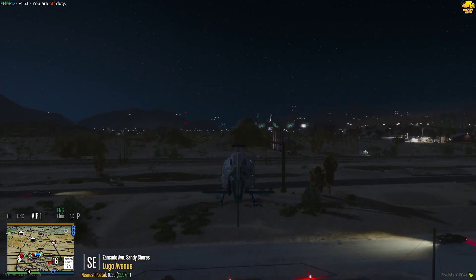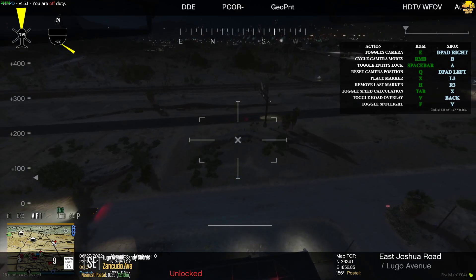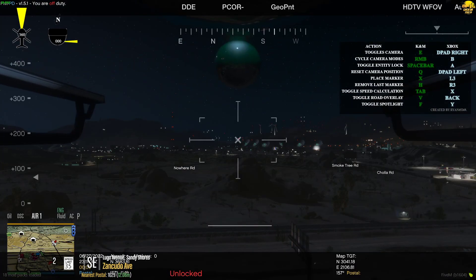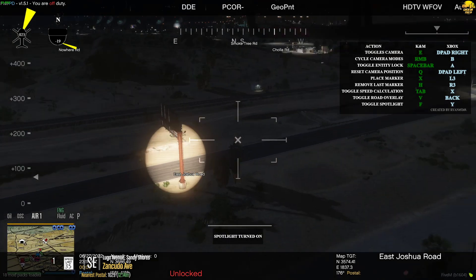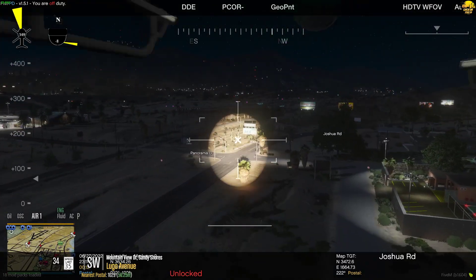There we go, we'll go up here. Go into the camera view — of course you see toggle road overlay is V for Victor. There it is, the road overlay. And then toggle spotlight is going to be F. There it is — now watch, this is amazing. You'll be flying around and it follows the camera wherever it goes.